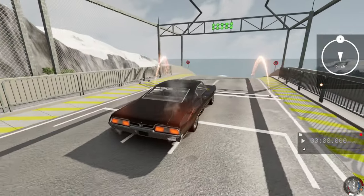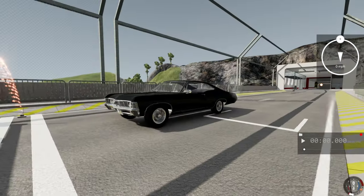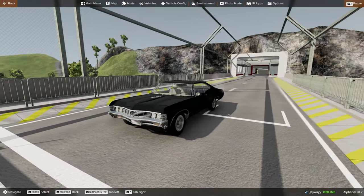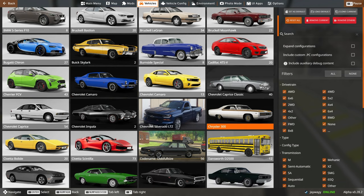We've done super cars, some trucks, and now we're going to see which one of the muscle cars can jump the furthest. We're going to start with the Impala. We've got a Camaro, we've got a Buick, Chrysler 300. We'll be trying a few of these out today.